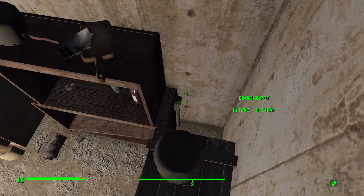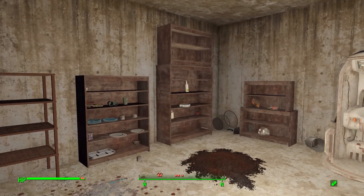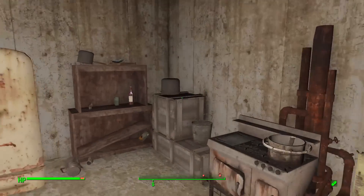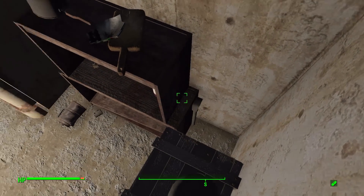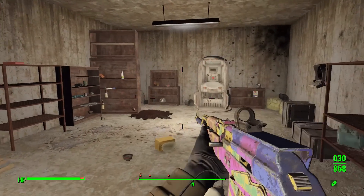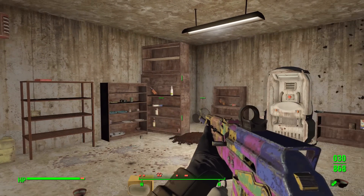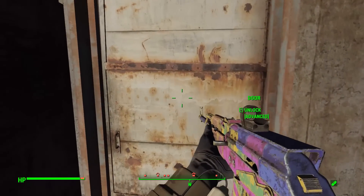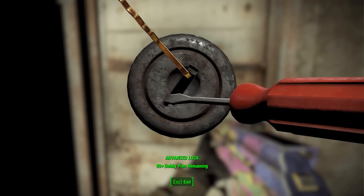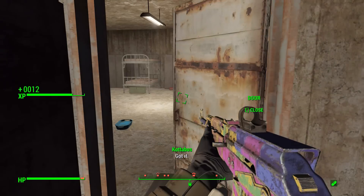Let's activate that and see what happens. My assumption is these shelves are going to move — that shelving unit is just far too large and out of place not to be a door. There we go, get our gun out. I was correct. Now that we're actually in the hidden part of the bunker, maybe there'll be new enemies. There's a locked door — we've got plenty of bobby pins, so let's get that open.